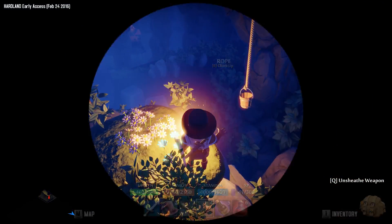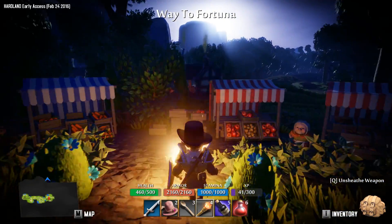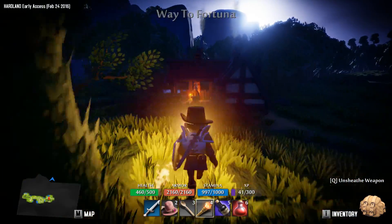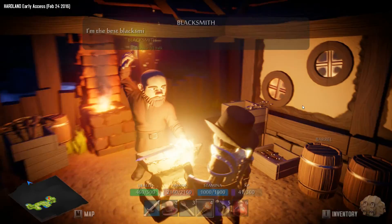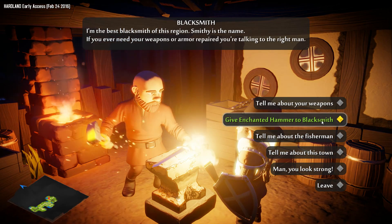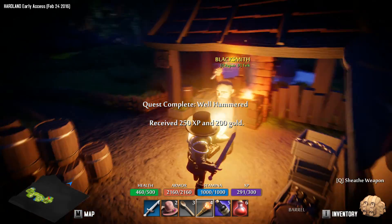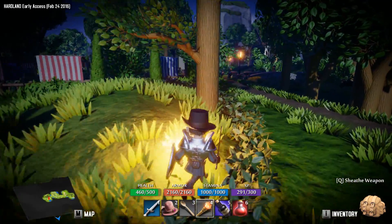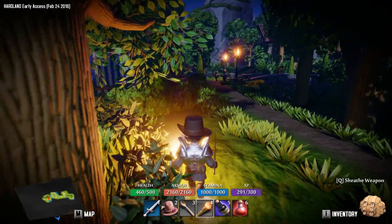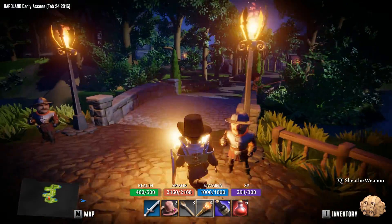Let's head back to the blacksmith. And climbing up the rope. Hey there, blacksmith man — let's talk. Give him the enchanted hammer. 'I thought I lost it for good.' Quest complete! Received 250 XP and 200 gold. Not bad. The quest was called Well Hammered — I enjoy that. Although I do prefer the term 'Well Buttered' when we're talking about being intoxicated.